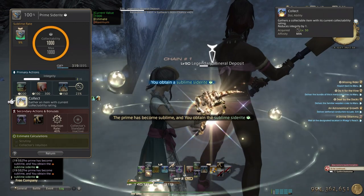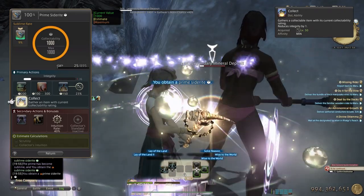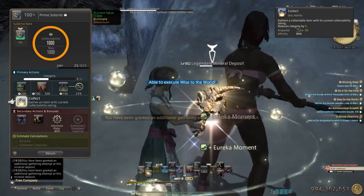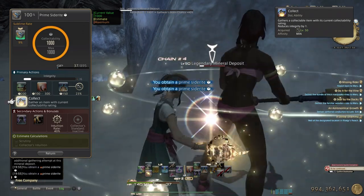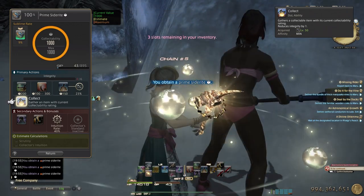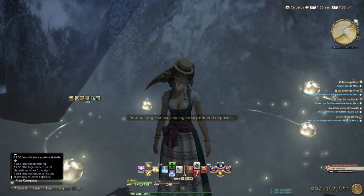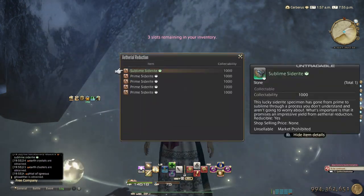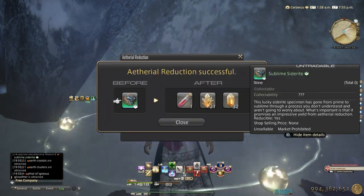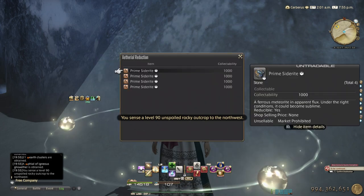Oh my god, twice in a row! Don't forget Solid Reason and we got Eureka Moment as well. You can see the animation is a little more sparkly when you hit sublime. Got one Gylo Aether. There is also a chance for a bonus — you get 2 if you hit bonus, but it's rare.